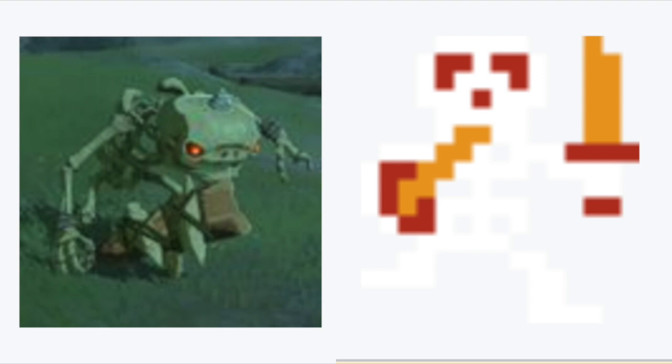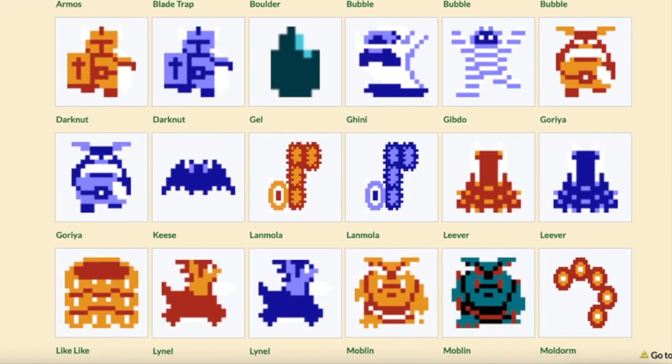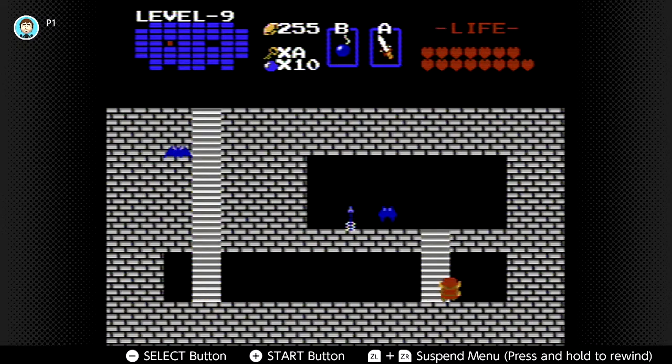Moblins, Kies, Stalfos, Wizrobes, Octoroks, and Lynels all appeared as enemies in both titles. But the original does have way more enemy variety, which is one of the things I'd like to see expanded upon in the sequel to Breath of the Wild.